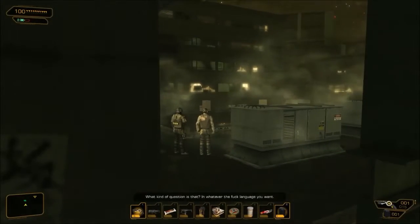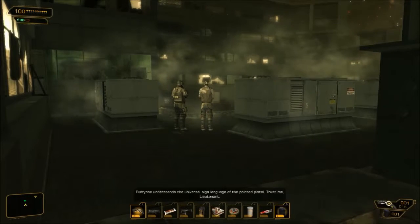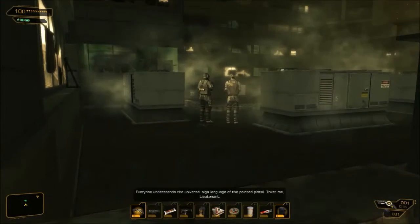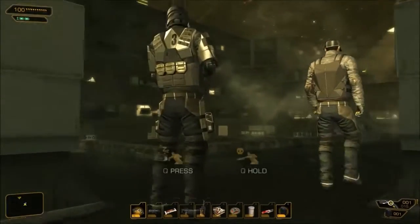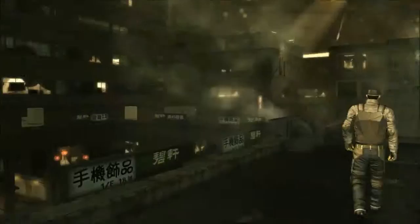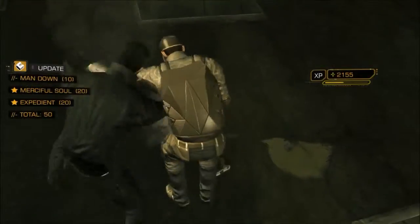I'm going to knock them both out. You can see that my inventory is rather full of stuff I don't really need, but I'm going to use one of these bars — first time you see me use an item — just to have two energy bars to knock out these enemies. Knocking out this first one doesn't alert the second one. And there he goes. So we're going to hide the bodies so no one sees them.